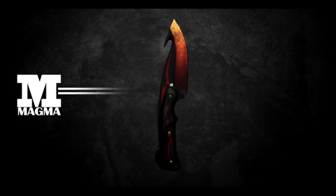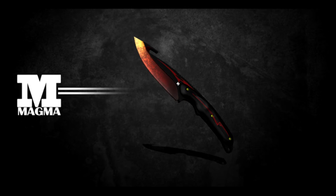Here we go with the Gut Knife Magma. This skin is really cool. I really like the handle — it reminds me a lot of the Red Line skin for the AK-47. And then obviously the magma name — that's what the blade is for. That's what looks like magma, and I really like the fade as well.